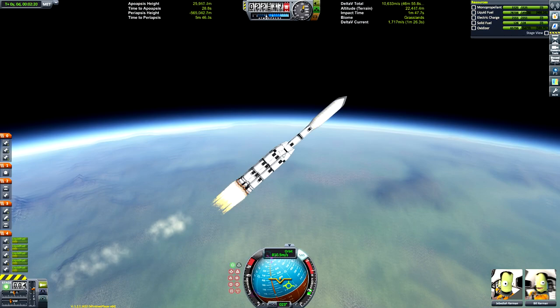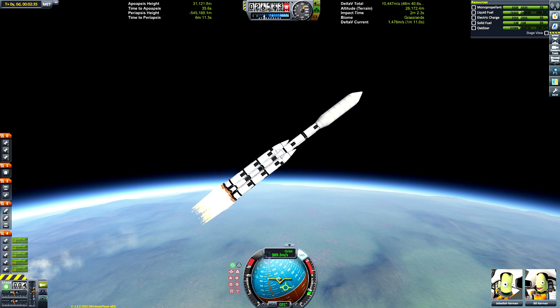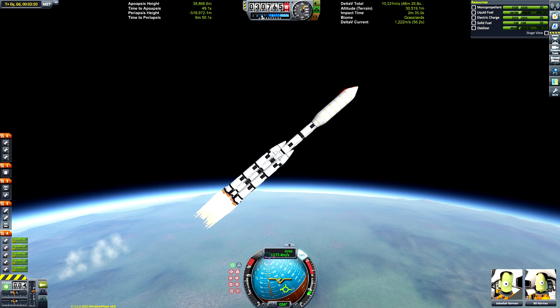You also need to make sure you're heading in the same direction as the asteroid. I'm showing the ascent in its entirety — you can see me trying to force my prograde marker on the navball to line up with where I thought the orbit I'd need would be, and I think we did a pretty good job.